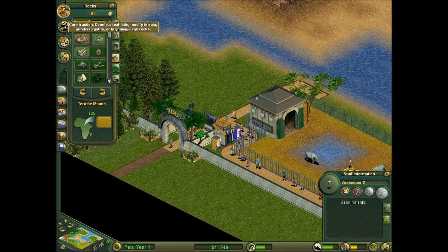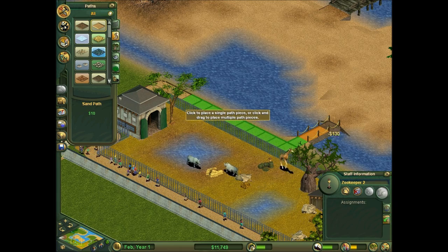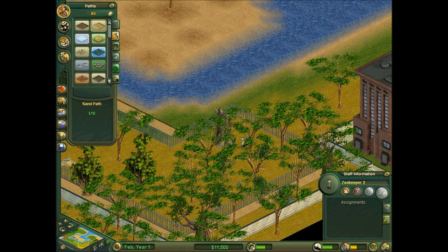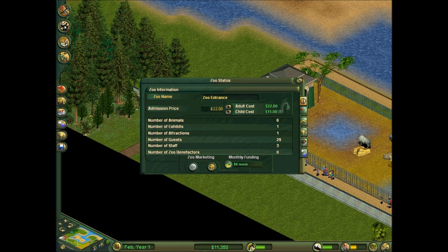Anyway, let's get to making the next exhibit, or actually finishing this path here. This is a pretty rubbish zoo right now, I'm not going to lie — there's like one exhibit, one toilet. How much are we charging people to get in? 22. I'm going to put it up to 30 — actually 35 — and then make everything else really cheap. Actually, I'm not ready for 35 yet, there's nothing in this zoo to make people pay that much.